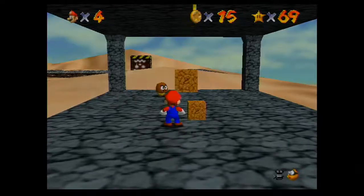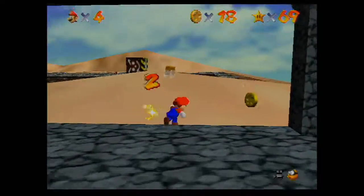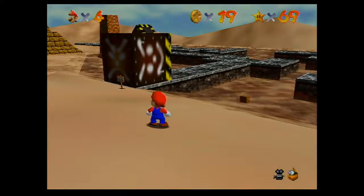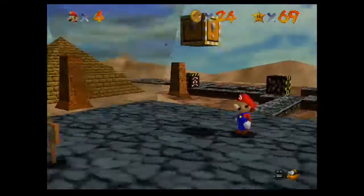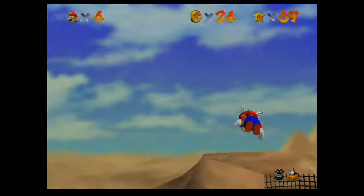We already got 15 coins, we're already well on our way. I don't really know a good way to get that coin from the box - there it goes, no way I'm getting that. I ground pounded it - I meant to do that, 100% skill. Get away from me, tornado.